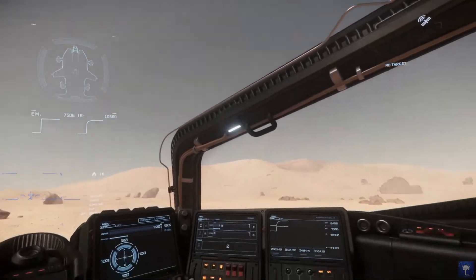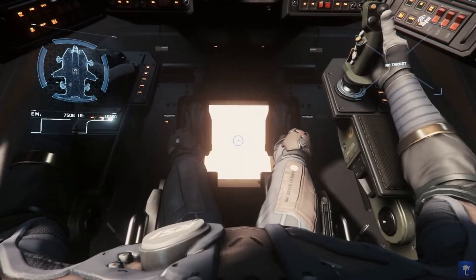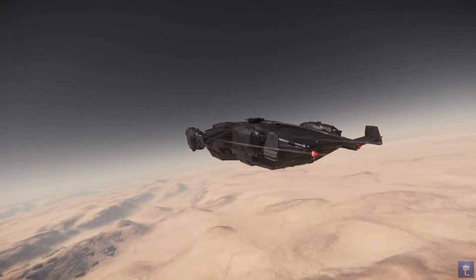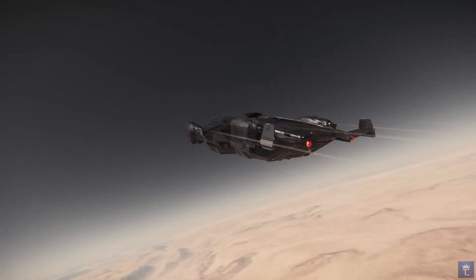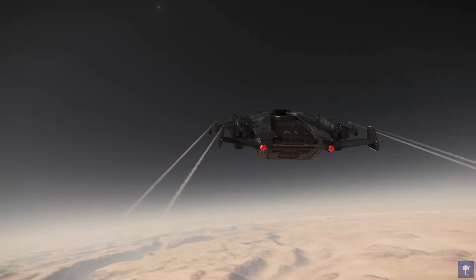Visibility overall is pretty good in this ship. It's also got this lower window down here which helps the pilot assess the terrain below. And this completes our tour of the Anvil Valkyrie. Thanks for watching.